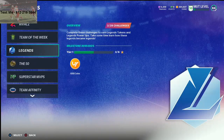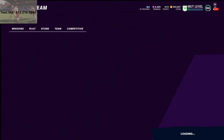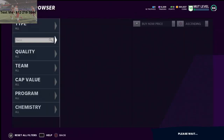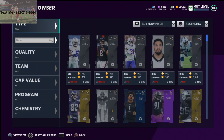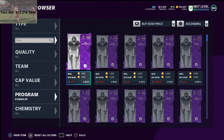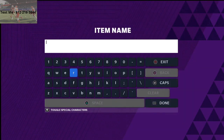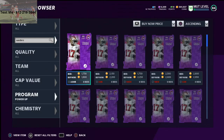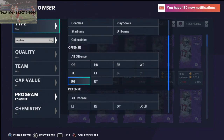All you've got to do is complete a game. I've got videos and strategies about how you can get through these games really easily on offense and on defense. Power-up cards this year are going for a lot of coins, and I'll show you that in the Auction House. You do these challenges and if you don't plan on using those cards, I would just sell these power-ups.